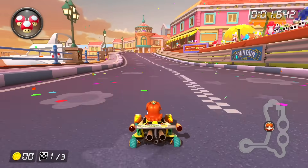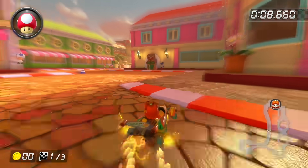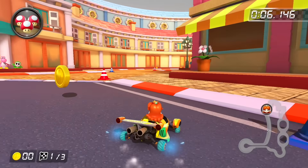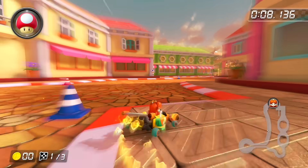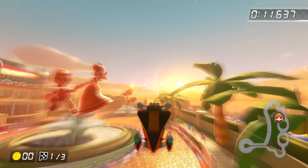Daisy Circuit only really has one shortcut, but you can make it a lot more advanced. You can use three mushrooms in a row to go through the sidewalk section twice and then straight into the shortcut off the ramp, which is a very fast long drift section. You'll do an early drift and continue to drift and dash through the sidewalk portions until you reach a wooden piranha plant board and dash through that one as well.